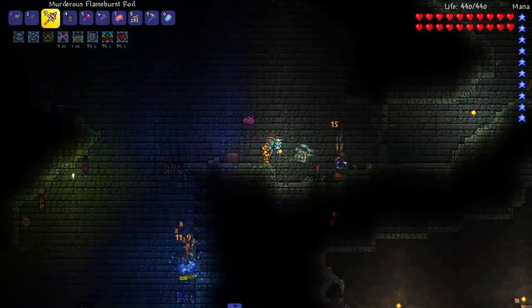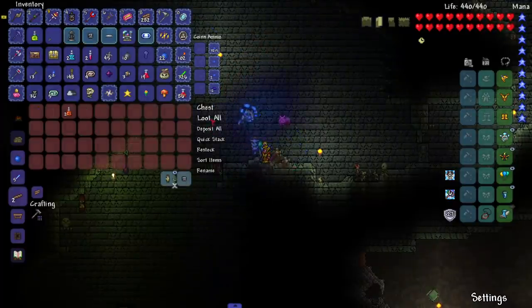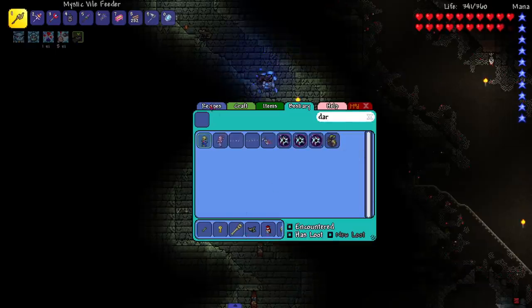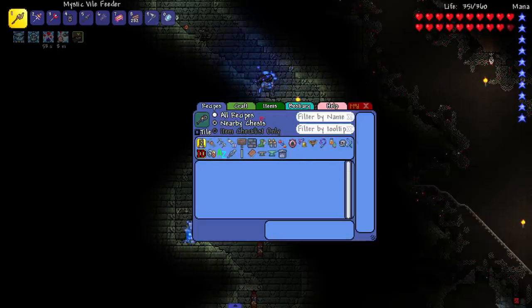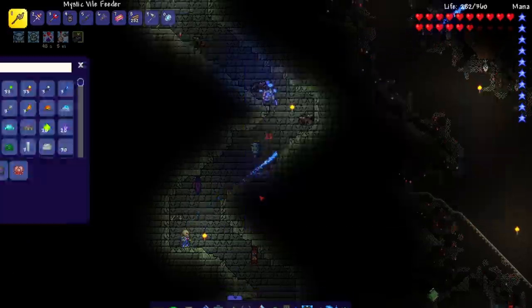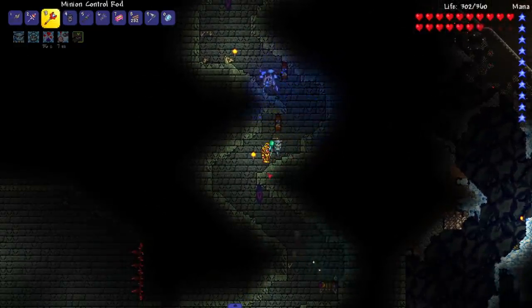I had some dude spamming on multiple videos that Summoner Wall of Flesh on Calamity is impossible — bro, I think I've done Wall of Flesh with less. Here we go, we got a Dark Caster — we're trying to get the summon from him. I pulled up the Recipe Browser to find the staff — I typed in 'staff' and there it is. The Staff of Necrosteocytes — it's supposed to show that it drops from the Dark Caster but it doesn't show it. Recipe Browser is not great compared to Cheat Sheet.